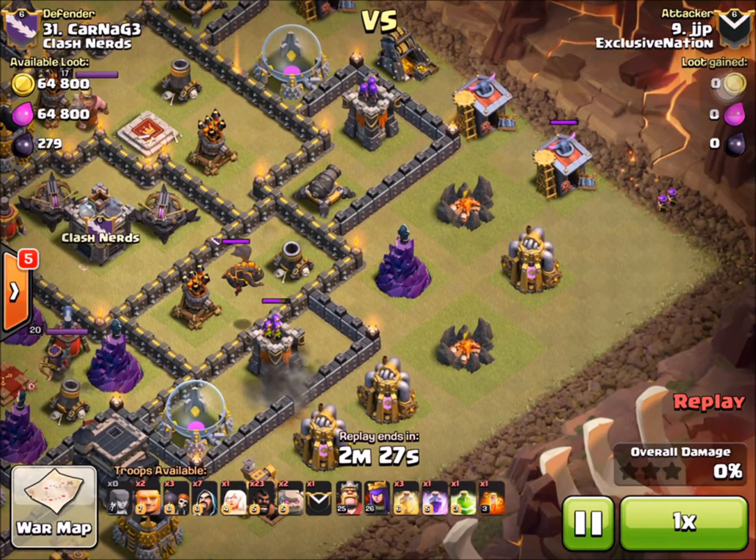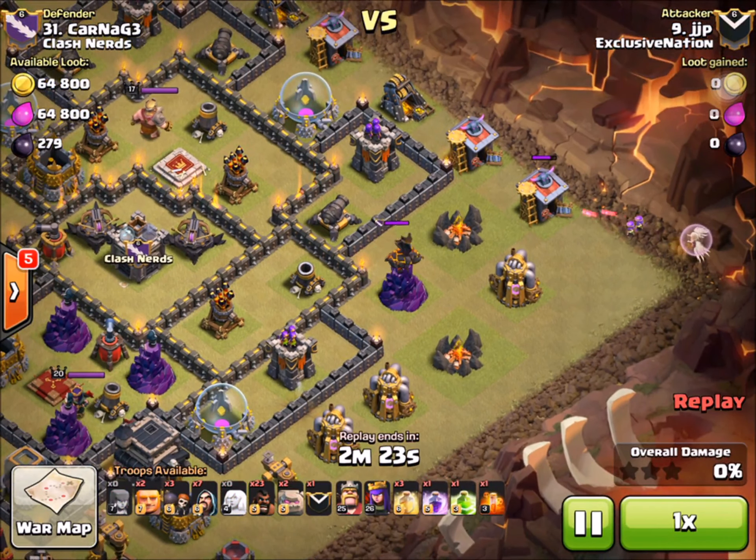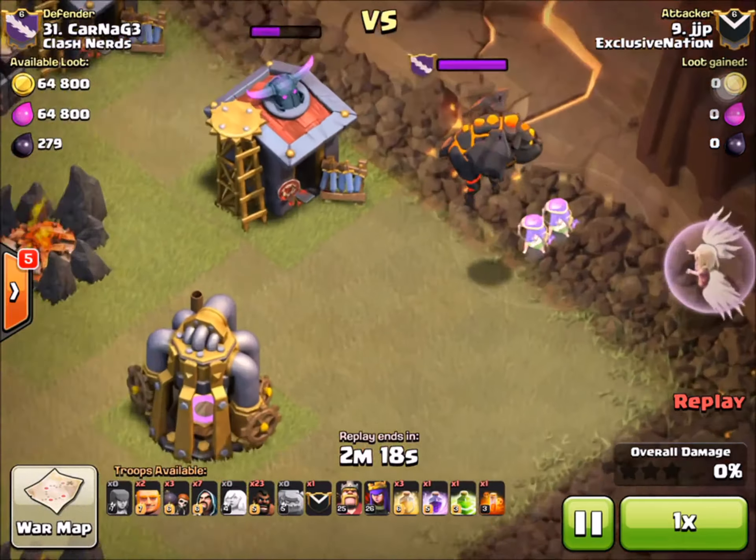What is going on guys, my name is Family Shucks and welcome back to another episode of Clash of Clans. In today's episode I'm going to be mainly doing a strategy guide for Town Hall 10 and Town Hall 9.